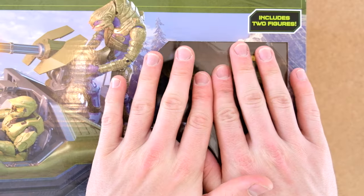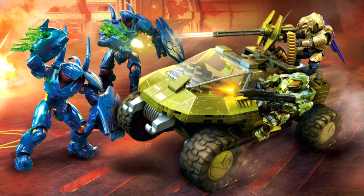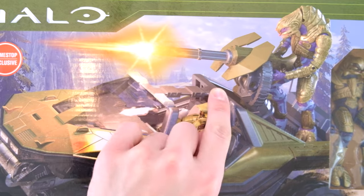There's only one way to introduce these: Arby and the Chief. If you know, you know. If you're an old YouTube guy, you know. This is the Warthog with Arbiter and Master Chief, simulating Halo 3's Warthog run. We've had sets like this from Mega Constructs as well, even though there are no hunters in that level, which is a bit weird.